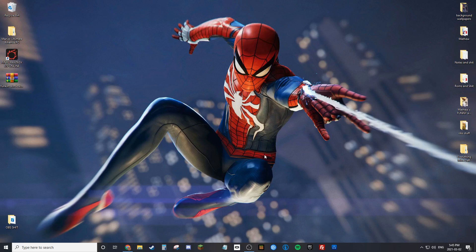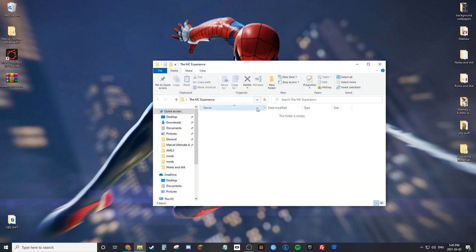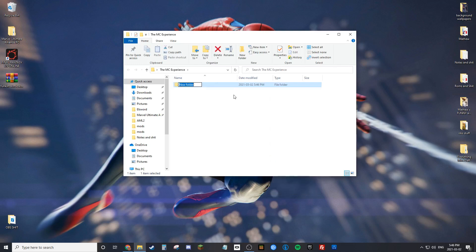So first things first, how do you make a mod pack? It's actually very simple — you take a bunch of mods, you put them in a folder, and you play it. I'll show you how to upload it properly too. First thing you're gonna do is create a folder on your desktop. You can name it whatever you want; for the sake of this I'm gonna call this mod pack folder 'The MC Experience.' I'm gonna teach you how to actually make it work.